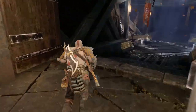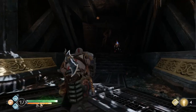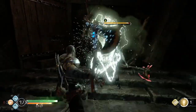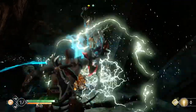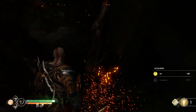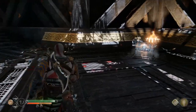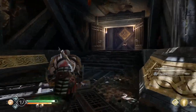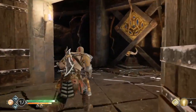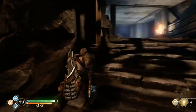Down here there's a strong enemy hibernating at the back. When you get far enough, you wake him up and he's not very happy — but luckily he's pretty weak on easy. There are two small chests here to loot, then back up to the arena at the top. I was going to say Valkyrie Arena, but there's no Valkyrie here.